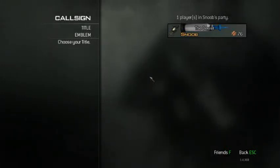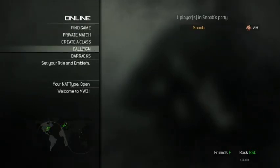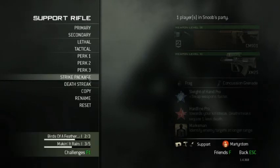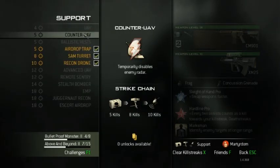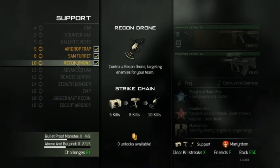Hello and welcome to the project I've been talking up so much over the past few days. We're going to show how the Recon Drone works. The Recon Drone is a support strike package option worth 10 kills — 9 if you're using Hardline Pro like I am in these videos. The description is: you control a Recon Drone, targeting enemies for your team.